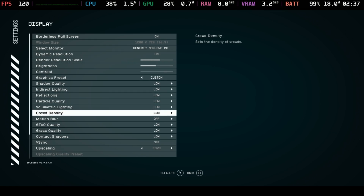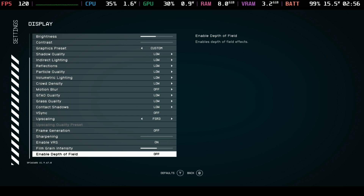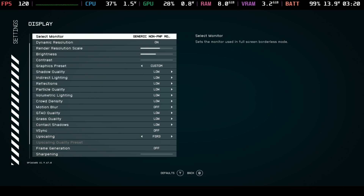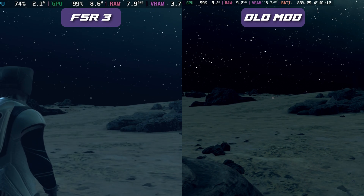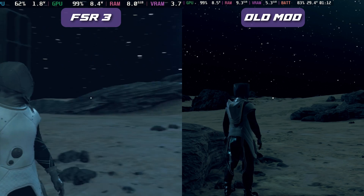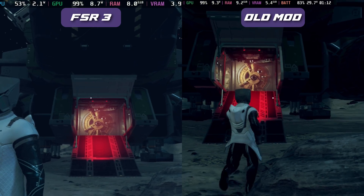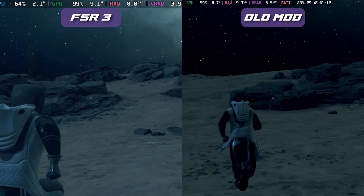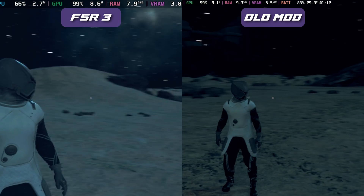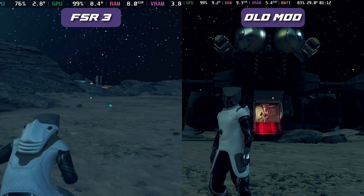Film grain intensity down to 50% on FSR 3 and turning dynamic resolution off — this is the way that I played the rest of this game. I'm going to compare it to the previous mod version, which is how we got the best balance of performance previously. You're going to notice we get pretty much the same frames per second, but the quality and clarity difference using FSR 3 is just out of this world in comparison.